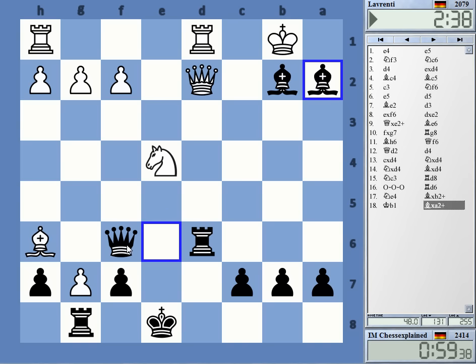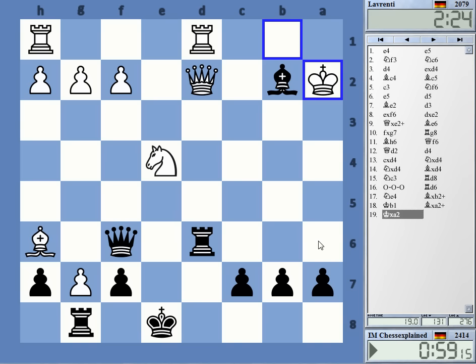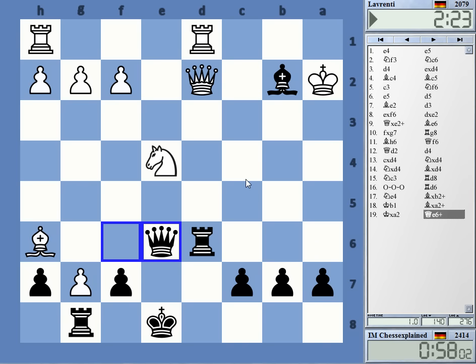One more check — I cannot figure it out in that time. I have also Rook a6 check now that I think of it — Rook a6 check, King b1, Rook a1, King c2. That's probably not going to work.